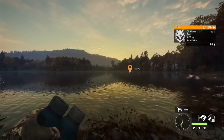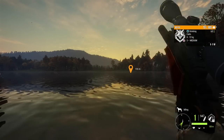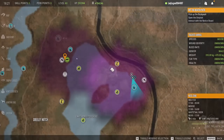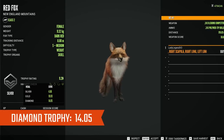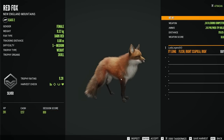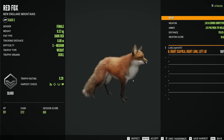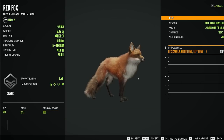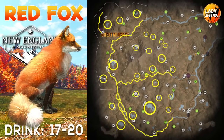We're going for this level 5 female — females can get very, very big. Because they're tiny, you want to be carefully zeroed. We got a double lung shot. Diamond for Red Fox is 14.05. They generally have to be 9 Legendary to make Diamond. Common fur types include red, orange, and dark red. Rares include Piebald, which is rare, and Albino and Melanistic, both very rare. Red foxes are only found on the left half of the map, so check every water source on the left half for all your red fox drink zones.